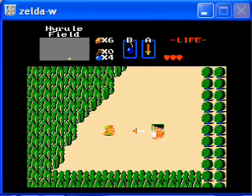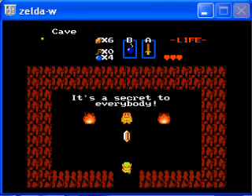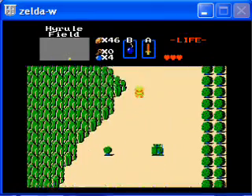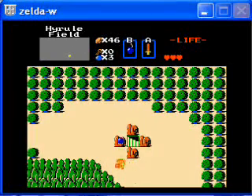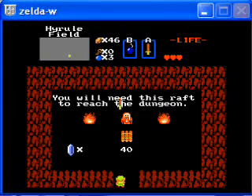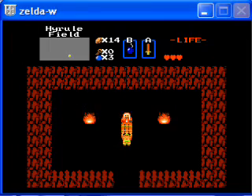That was fine. Staircase leads to the cave — that all worked. The warp out worked fine. Bomb up in the rocks. Looks like everything has worked up to that point.